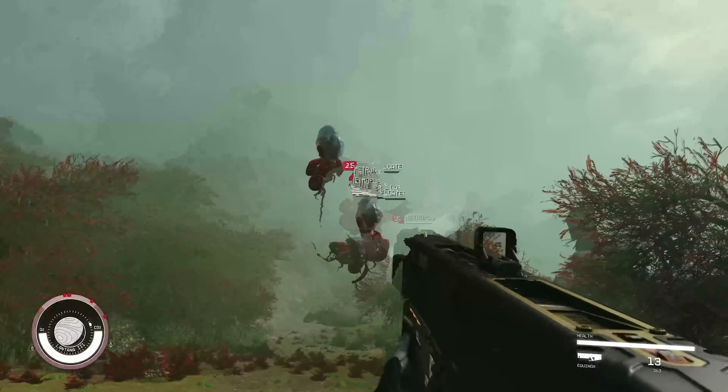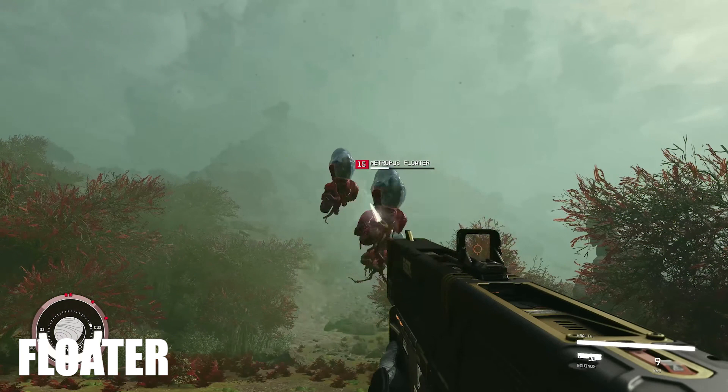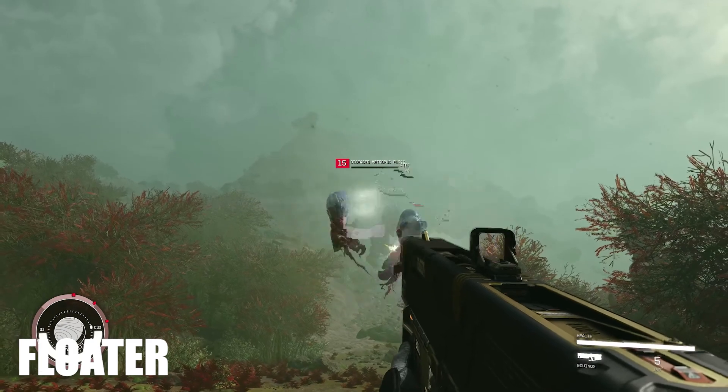Next is the level 15 Metropus Floater from the planet Lantana 3. These remind me of the floaters in Fallout 76. They most likely have a ranged attack comparable to a bloat fly, or maybe you just can't let their tentacles or jellyfish-like oral arms touch you. We see a diseased variant of a floater here as well.